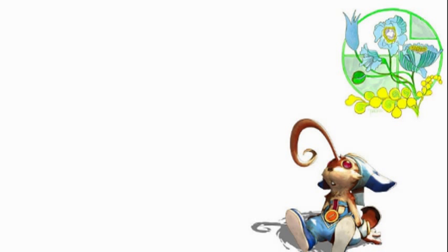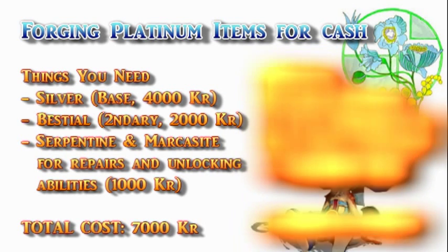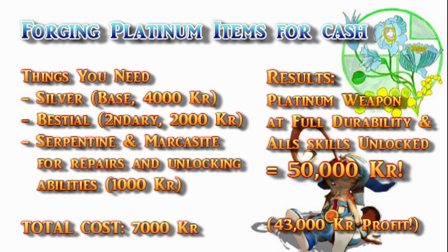The best way to farm for cash in this game is through forging — not forgery, but the forging of Platinum and Damascus. Platinum is created by combining silver and any bestial item with a 20% success rate. Silver costs about 4,000 kroner on average, while bestial items cost about 2,000 kroner. Added with the cost of several units of low-cost forging materials like Serpentine and Marcasite, a fully unlocked Platinum item at full durability will net you 50,000 kroner each.